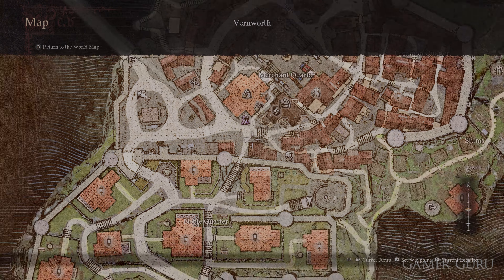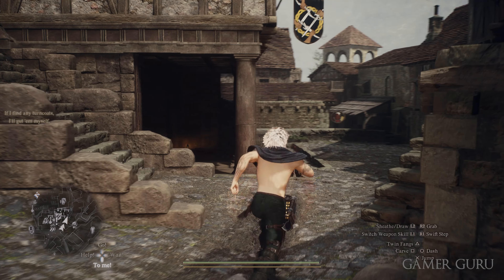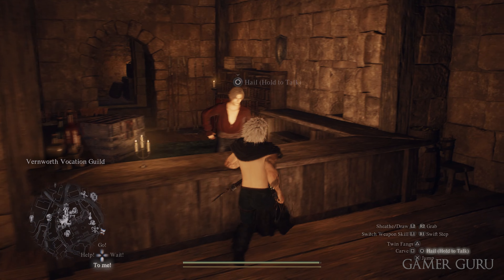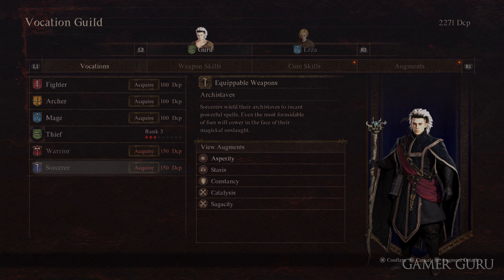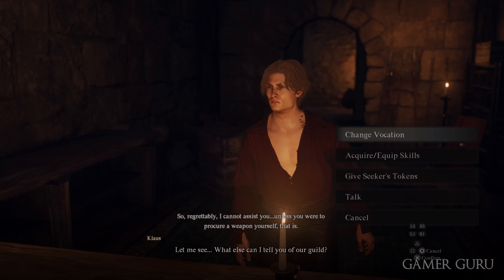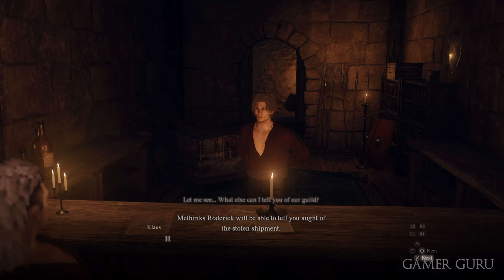Once we've completed the Seat of the Sovereign main quest, we want to go to the Vernworth Vocation Guild, which is in Vernworth, and here we're going to talk with Klaus at the counter. If we choose to change vocation we can see there are options for both Sorcerer and Warrior, however they're locked at the moment. When we exit the conversation with Klaus he'll tell us the reason is that there is a shortage of Archistaff and Greatswords — this is where you start the Vocation Frustration side quest.